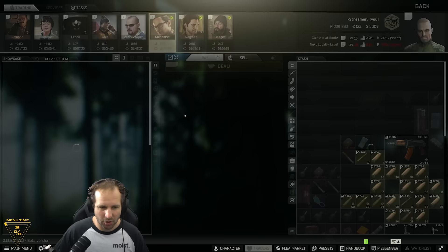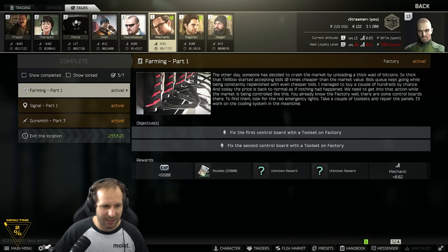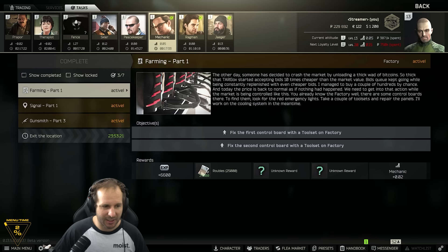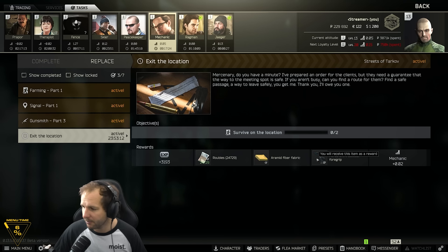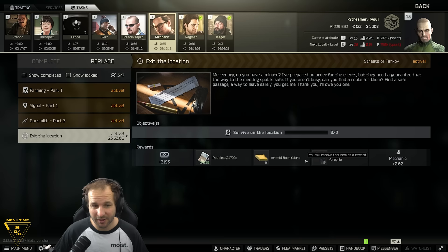First up we need to accept our dailies. Mechanic: survive two streets — that's 3100-3200 XP, and this border shift grip is needed for a gunsmith task a little bit later on that's kind of hard to get. Having one early saves the effort.